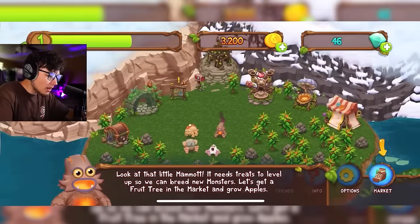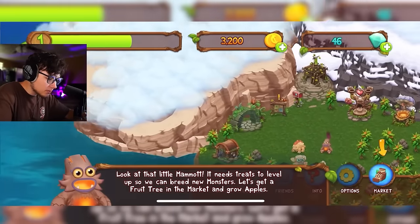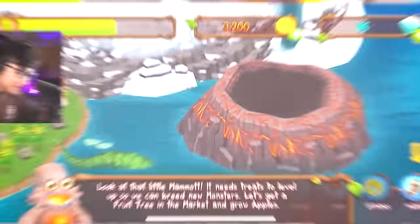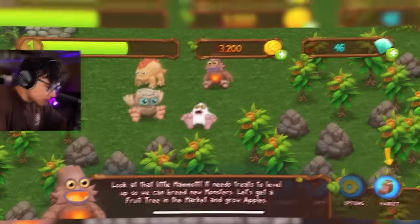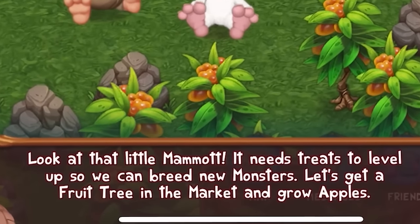What island are we on right now? It looks like there are more islands up in different directions. There's a volcano just chilling here. Mammoth needs trees to level up so we can breed new monsters — let's get a fruit tree and grapples from the market.